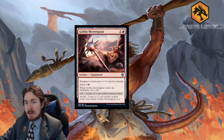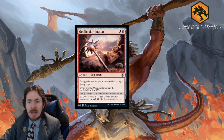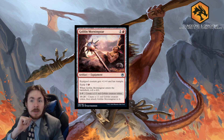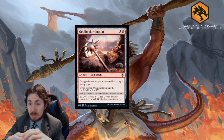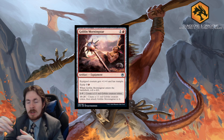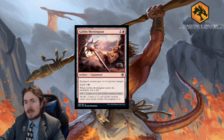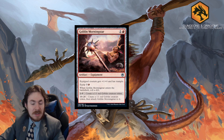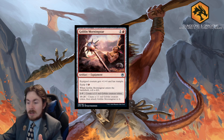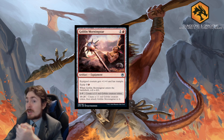Goblin Morningstar is a 2-mana equipment. The equipped creature gets +1/+0 and trample, equip cost 2. When it enters the battlefield, you roll a d20. On 1–9, create a 1/1 red Goblin token. On 10–20, create that token and attach this equipment to it — so potentially a 2-mana 2/1 Goblin with trample. Either way you get the creature token; the dice just determine whether you pay the equip cost. In Limited, 3 out of 5 — getting a body with your equipment is great. Standard: 0.